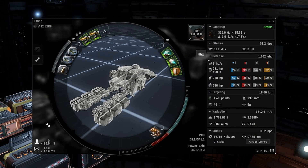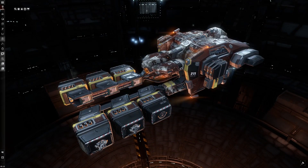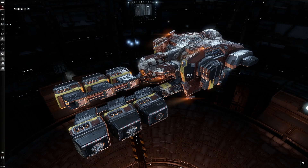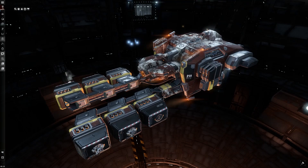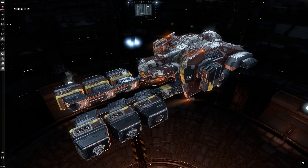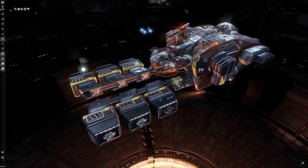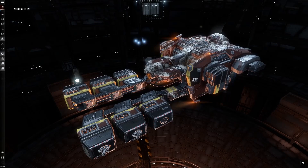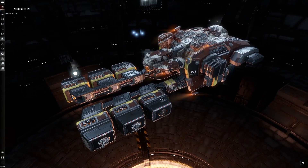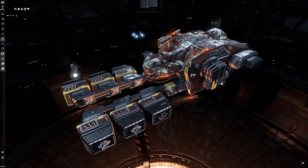Overall, the Venture is a great entry-level mining ship. You're not going to be in it for very long — as you start skilling up you'll be moving into barges like the Procurer, Retriever, or Covetor depending on what you're going to be doing. I hope this video helped you nail down a fit and understand the inner workings of the Venture and what can be put on there for best use. Thanks for watching, hit the like button, and I'll see you next time.